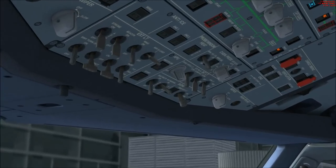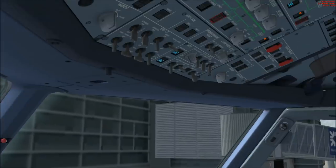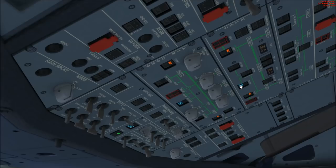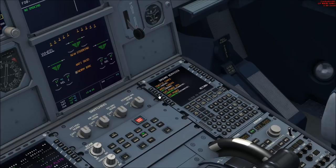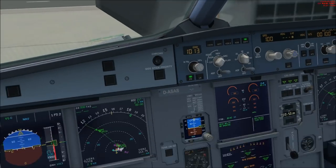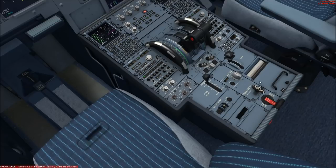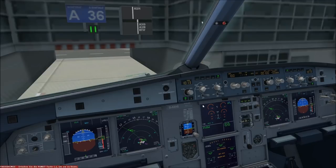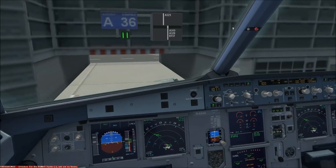Now we have to start the APU: first the master switch and then start. Then APU bleed on. Now we can disconnect the external power because we get current from the APU — external power is now off and disconnected. Cabin signs: we switch on the seatbelt signs — set on. Parking brake must be set — you can press CTRL + period. Baro reference: press B and it's automatically set to the actual baro reference. Beacon light must be on. Checklist complete.